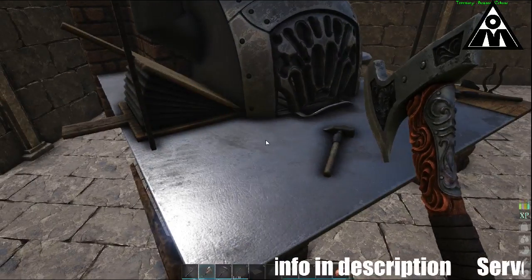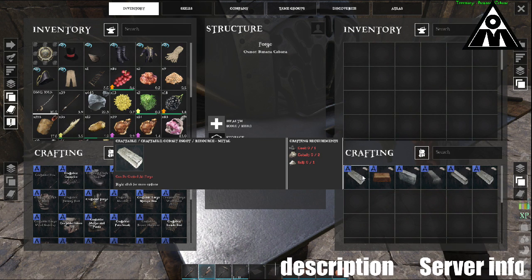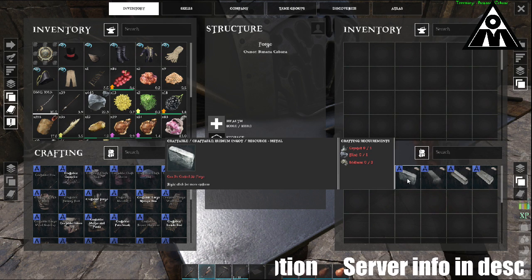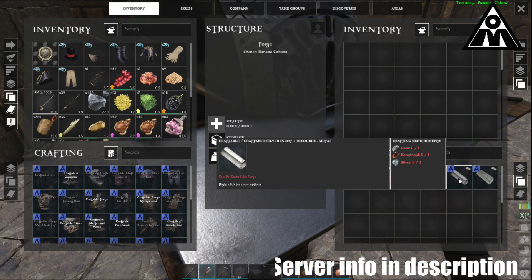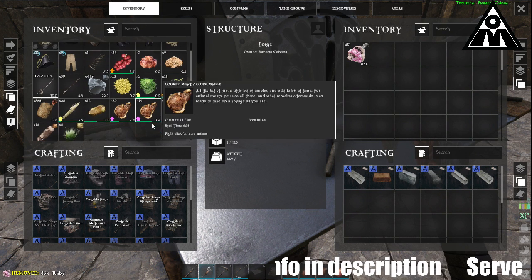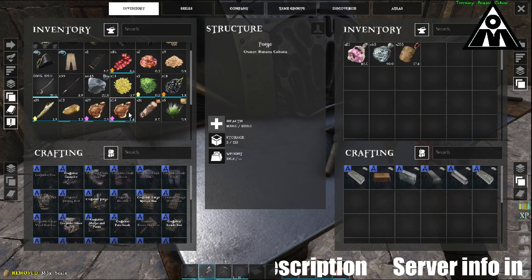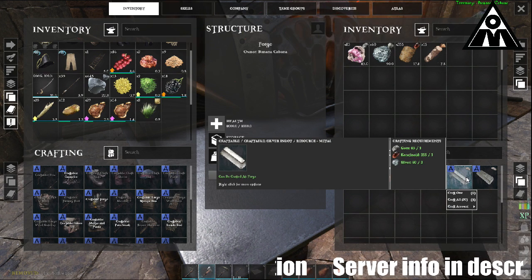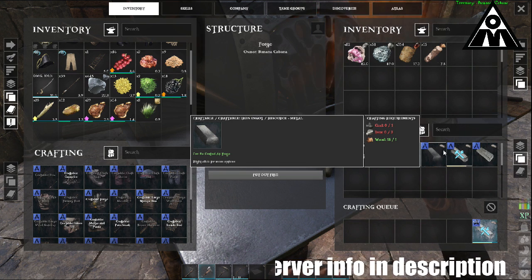Here's my refining forge. Here is cobalt igneaux, copper igneaux, iridium, and this is what we're going to do — silver igneaux. So what it needs is gem, carotenoid, and two silver. So we have the gem, silver, and this is carotenoid. And then the wood — light it up, and we can make 30 silver igneaux. And that's how you use the refining forge.